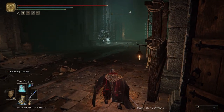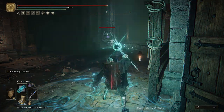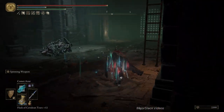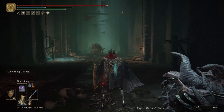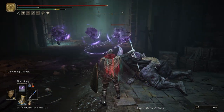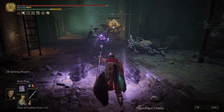This first guy we're going to take down with Terra Magica and Comet Azur combo. Get ready near the lantern, take your flask of wondrous physics, cast Terra Magica, target and cast Comet Azur - empty it until he's dead. If he jumps to the side, abort and do another Comet Azur. Then back off, switch over to Rock Sling, take some Exalted Flesh, target this guy and Rock Sling him. He's going to get staggered on the third Rock Sling. Back off a little and keep firing - the fifth one will finish him off.